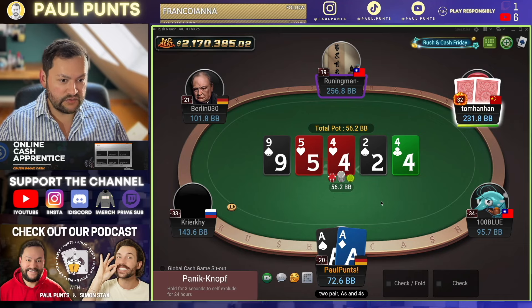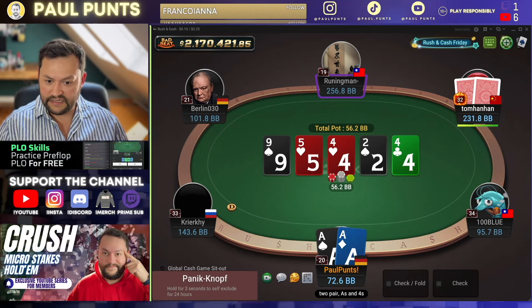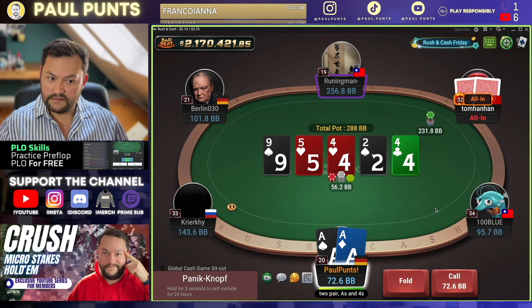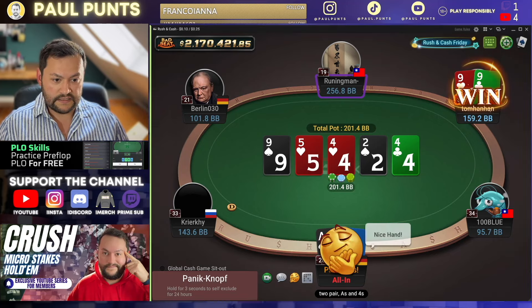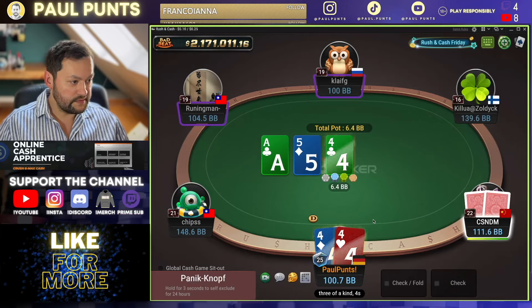If he happens to have pocket fives or fours, he shouldn't really have those here against the three-bet. And if he has pocket nines, that's totally fine. Just snap. Pocket nines running well again. Get some hands in here in this good pool and we flopped the first set.